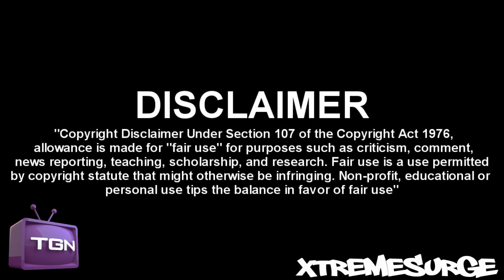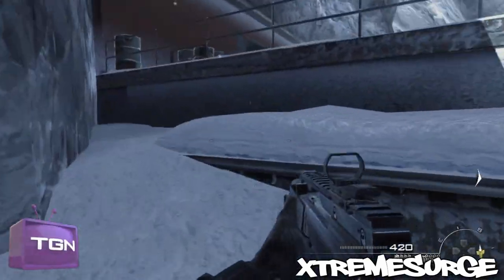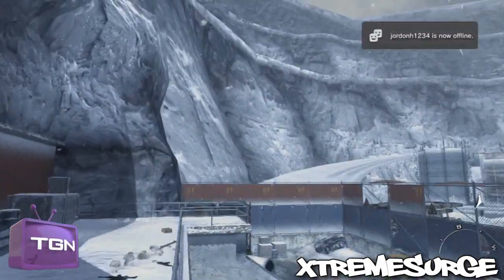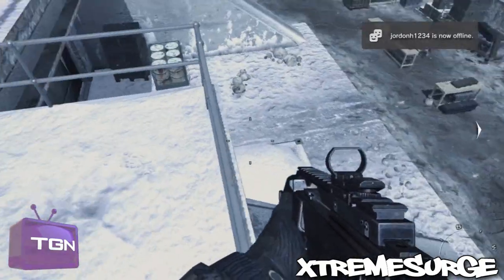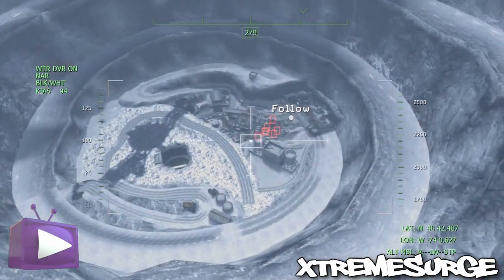What's up guys, Extreme Surge here, and today I'm showing you how to fly on a plane. This is in the mission Down the Rabbit Hole. First of all, you just want to come over to this part of the mission once you've got the prednis so that you can call it in.